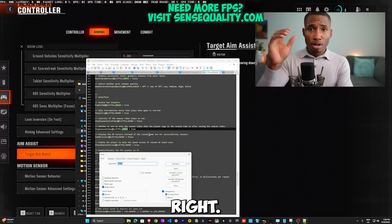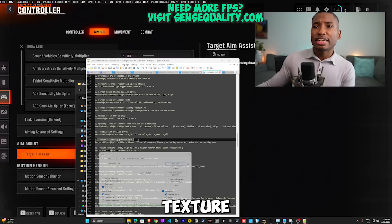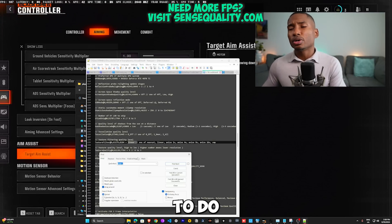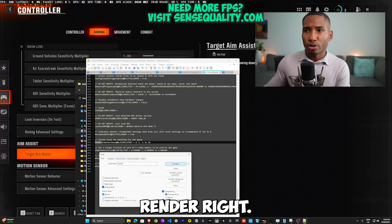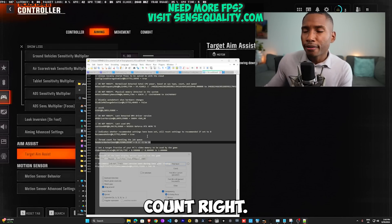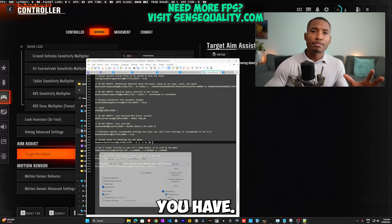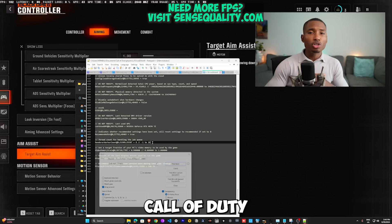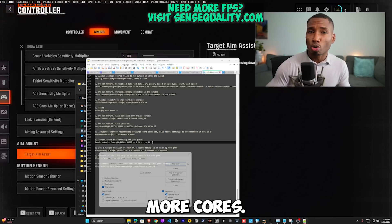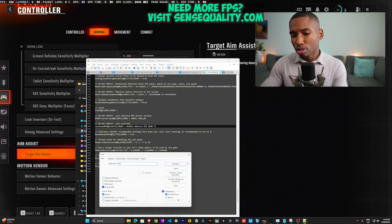Use Ctrl+F and search for 'ani' — you should find texture filter quality level. Set this to linear; it makes your FPS more consistent. Next, search for 'render' and find render worker count. I have mine set to 8, which is best for my system. It should match your core count, but Call of Duty performs best at 7 or 8 cores. If you have 8 or more cores, set it to 8; if you have fewer, leave it as is.